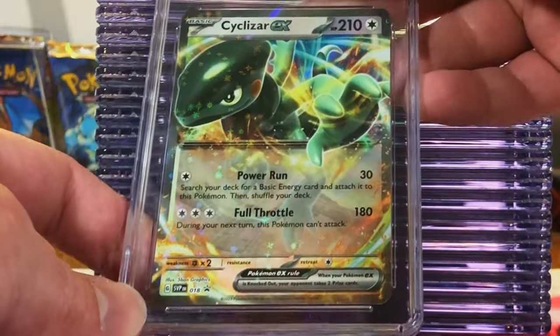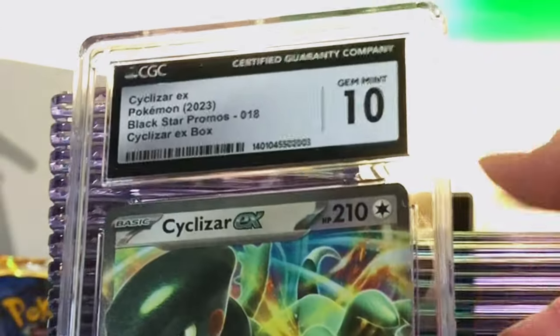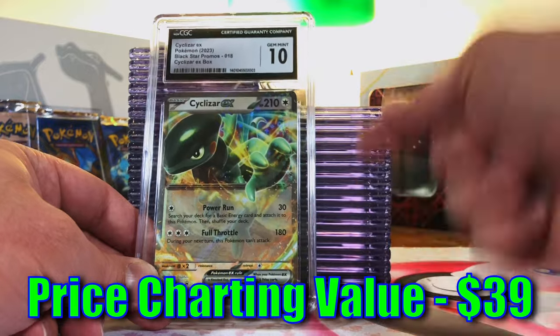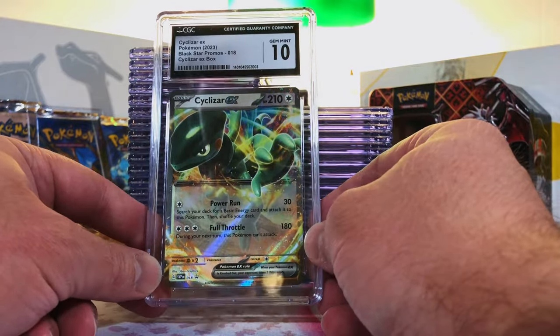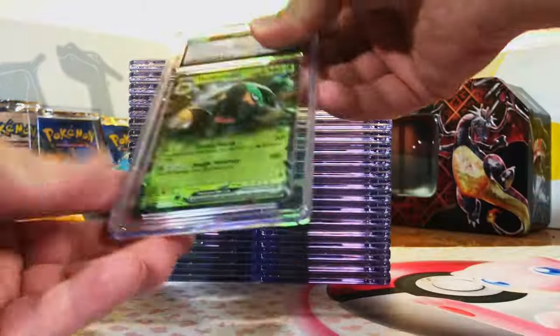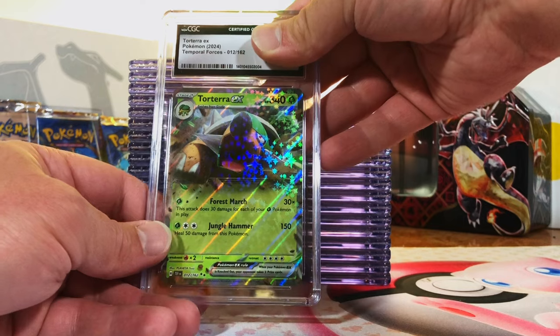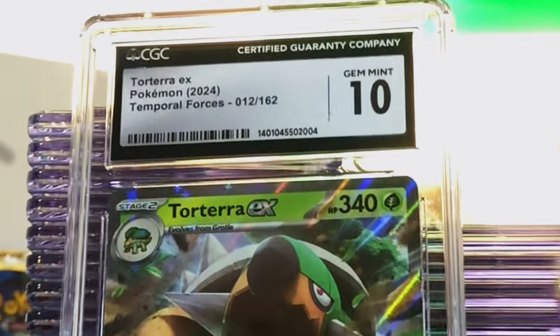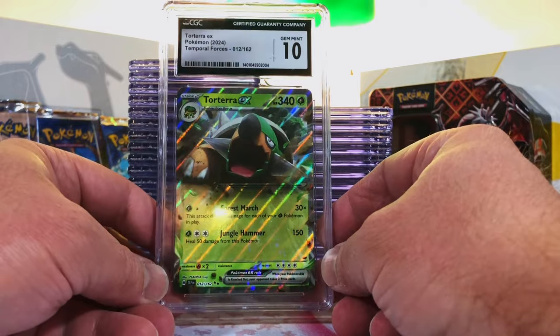Cyclizar EX Blackstar Promo — I think this is a nine. Gem Mint 10! Yes, love it! Excellent — love getting promos in tens, it can be super hard because of the way they're packed. Torterra EX Double Rare from Temporal Forces — this looks like a ten to me. Gem Mint 10 again! We are scoring big with the hits — mostly Gem Mint 10s.